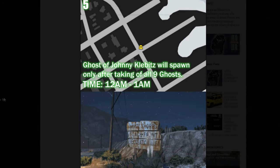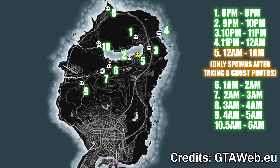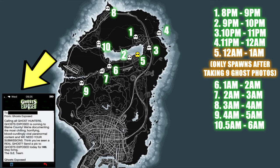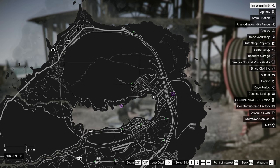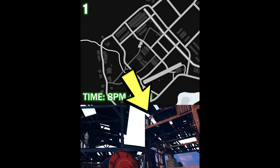The ghosts will only spawn at night. I've numbered the map 1 to 10 with the timing as well, so it'll be easier for you guys. This will be in-game time. Each location will have two random spawn points which are close to each other. The first ghost will spawn around 8pm to 9pm in-game time.